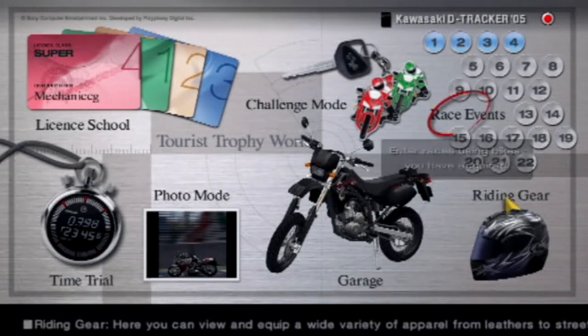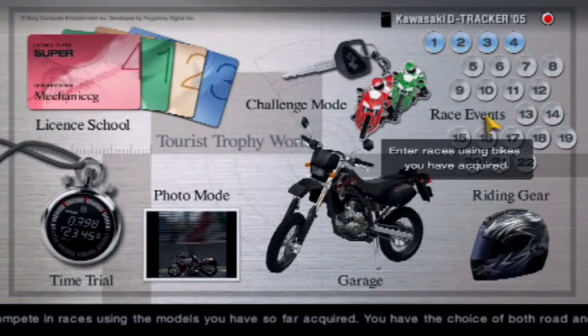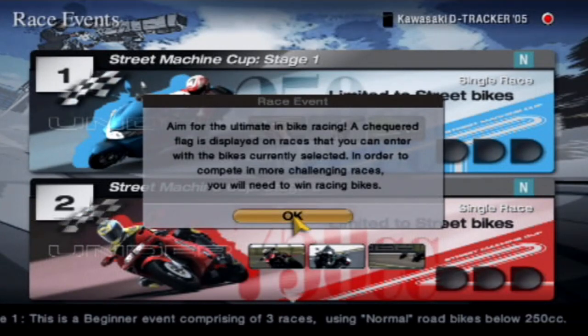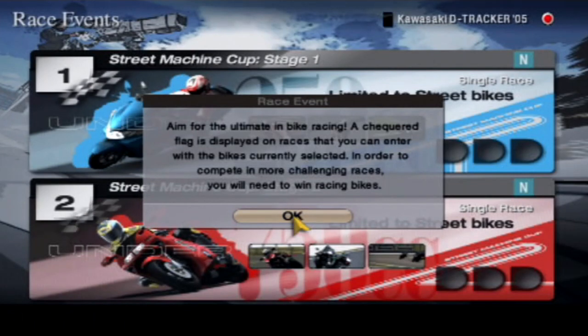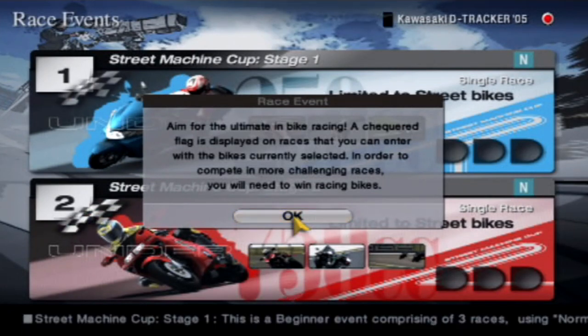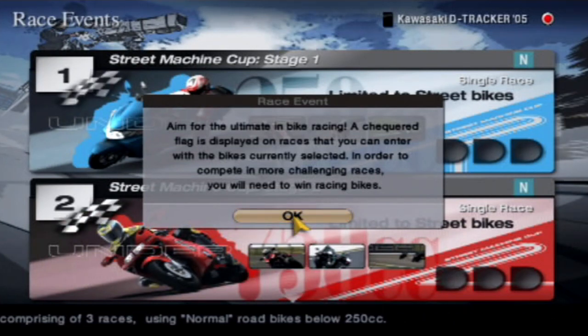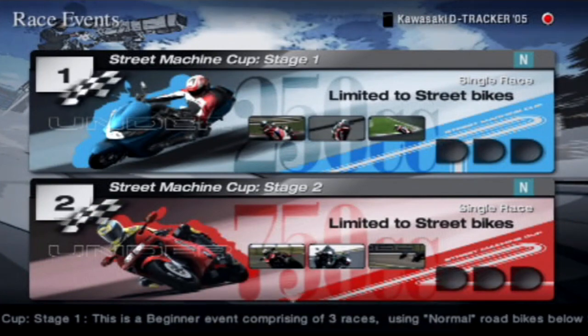What we're going to do today is start off on the race events - we've got numbers 1 to 4 to do today. That's 12 races, 3 in each championship. Aim for the ultimate in bike racing. A check and flag is displayed on races you can enter with the bikes currently selected. In order to compete in more challenging races, you'll need to win racing bikes, which is the challenge mode that we've already done. We're going to start off with Street Machine Cup Stage 1.